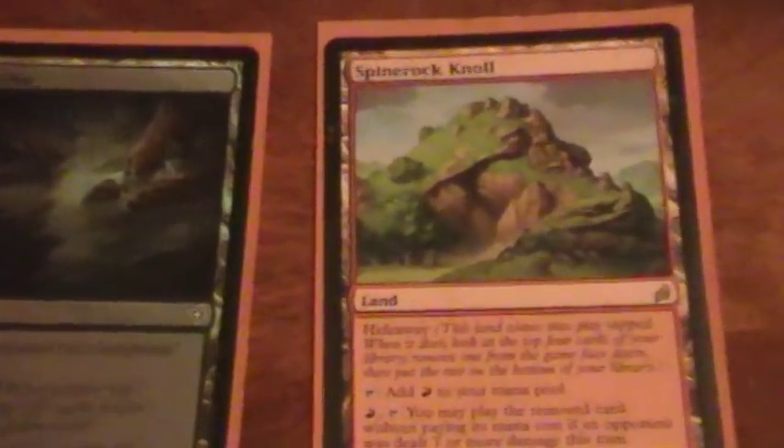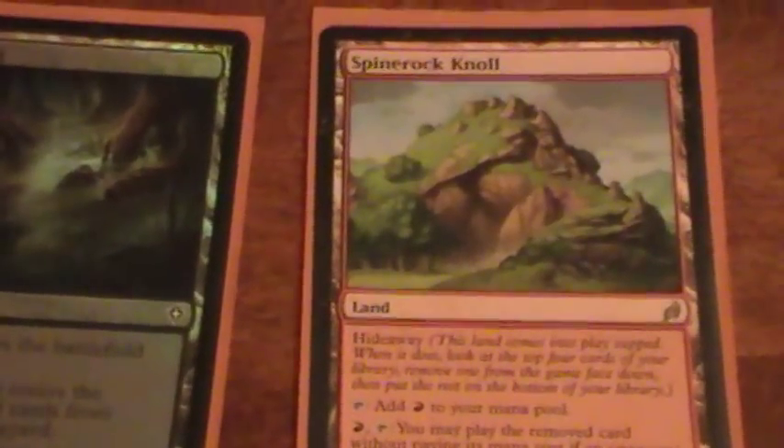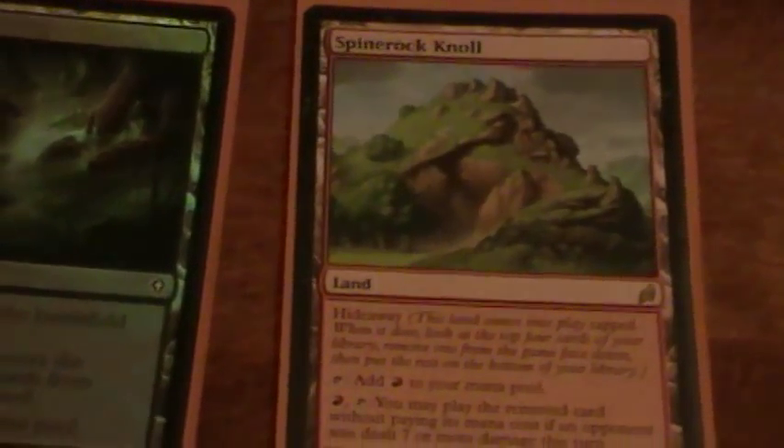And then Spinerock Knoll — dealing 7 damage in one turn with this deck, oddly enough, is not hard at all. So the ability to sneak something into play at instant speed is pretty useful. This definitely fits the deck's theme.